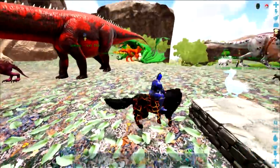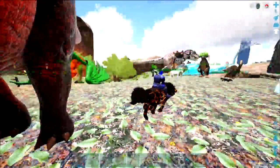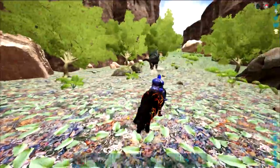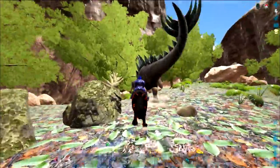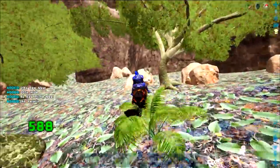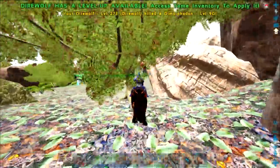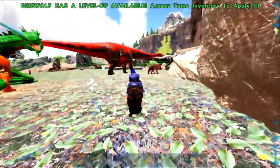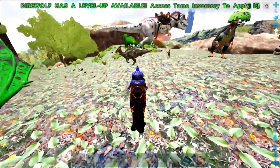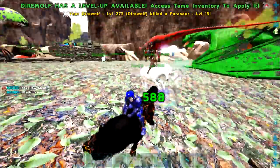Welcome back to some more Ark Extinction Ragnarok. Where did that Parasaur go? I was going to give it a nom. You have Rex HP! And freaked the whole base out. What are you doing? Attack the Stego. Unicorn will protect! There it is. I knew you were wandering around base somewhere. Yum. Unicorn protect!